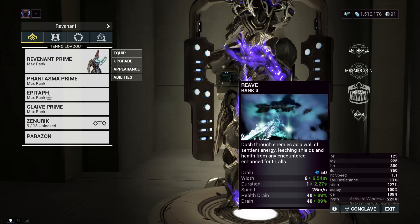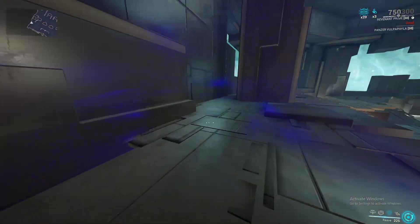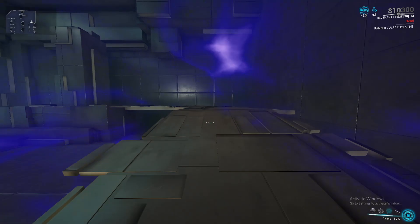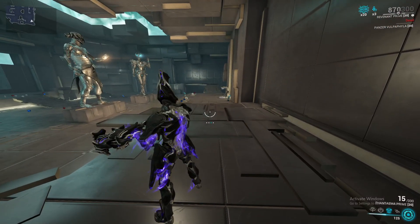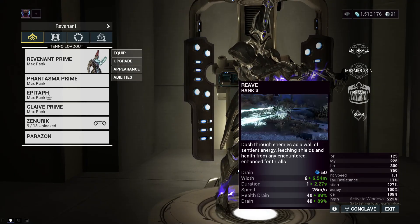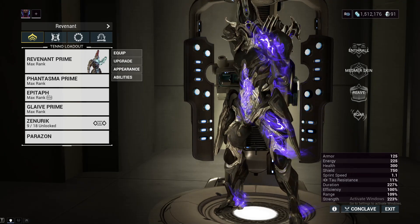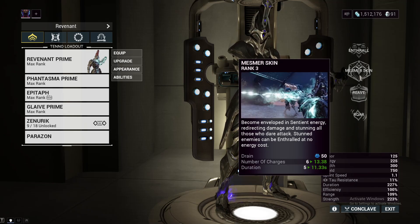Revenant's third ability is Reave. When you cast Reave, you will become intangible, invulnerable, and not get affected by new status effects. The duration you are in this dash form is affected by ability duration, the width — this purple energy around you — is affected by ability range, and the speed you travel at is affected by sprint speed. Reave scales off strength to do pure health drain. At base, any enemy you hit with Reave will be relieved of 8% of their maximum shields and health, while Revenant restores exactly that amount from each enemy leeched. You also pass on active status effects you have to enemies hit with Reave, although you cannot take status effects from Mesmer Skin when it's active.